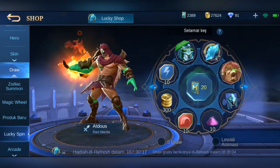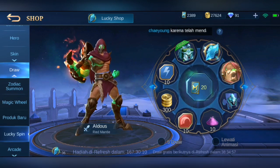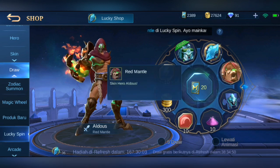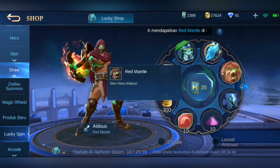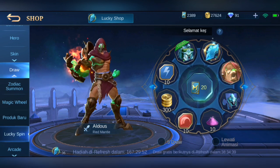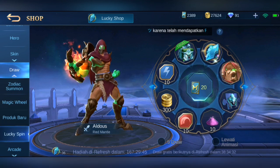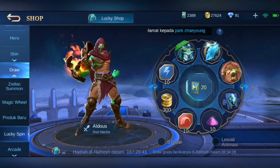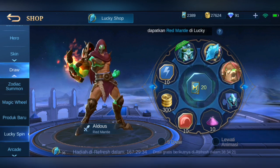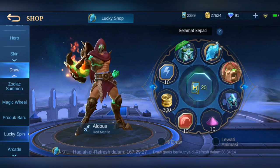Ini event rutinan tiap seminggu sekali, dan hadiahnya untuk minggu ini itu skinnya Aldous yang red mantel. Red mantel skin hero Aldous. Nanti kita cek juga harganya berapa kalau kita beli normal pakai diamond. Kita sistemnya itu ngedraw untuk mendapatkannya. Kita draw 2300 tiket yang kita punya ini, nanti sisa atau habis berapa untuk mendapatkan skinnya. Tadi preview mengenai event rutinannya, nanti kita draw bareng-bareng, mungkin kita next video, jadi full ngedrawnya.